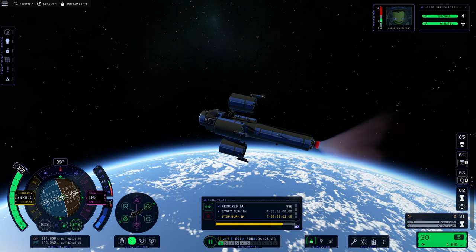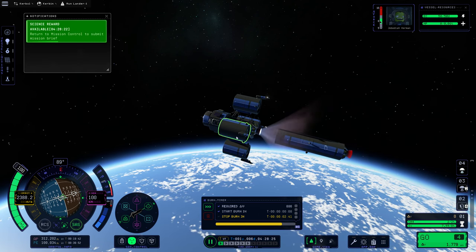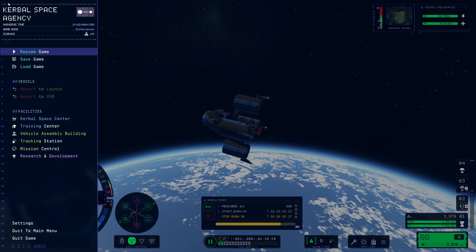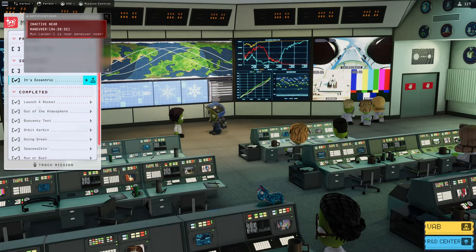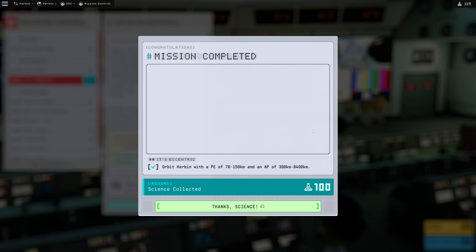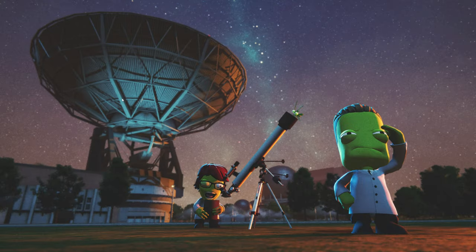Beautiful. We're about to burn out here, and we now have access to this mission control briefing. So I'm going to hop over to mission control really fast. We're going to grab this and submit that. We need this as quick as possible. Now we need to go back to the tracking station and fly this thing.